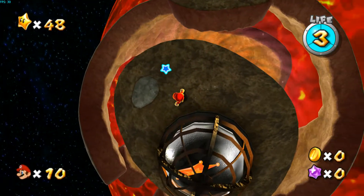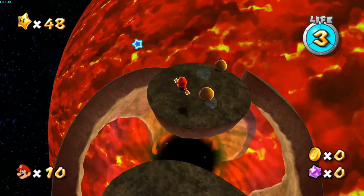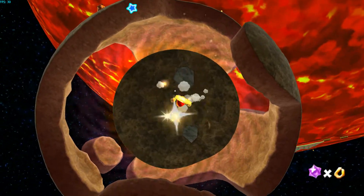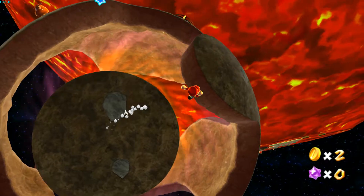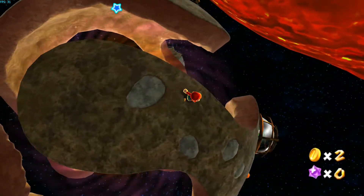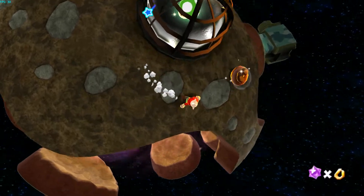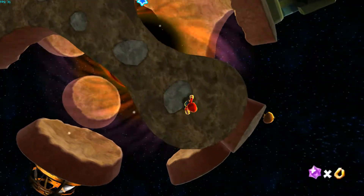He's the octopus that has flesh that's impervious to lava — which is molten rock. So clearly his flesh... maybe he's a silicon-based life form. I don't know.